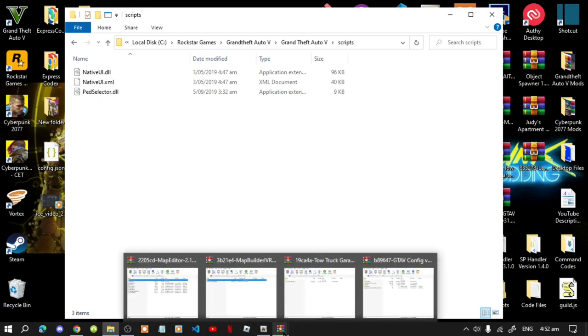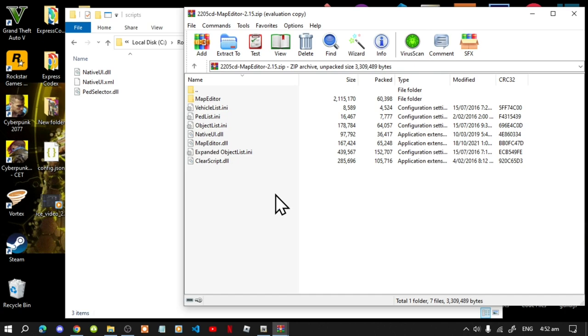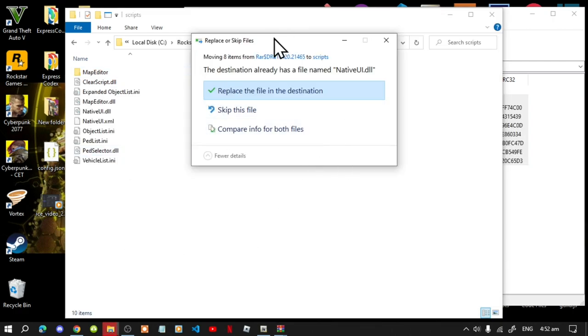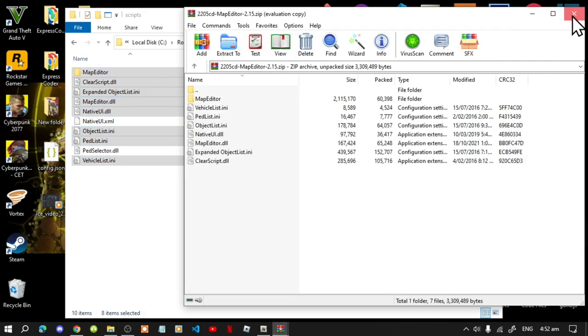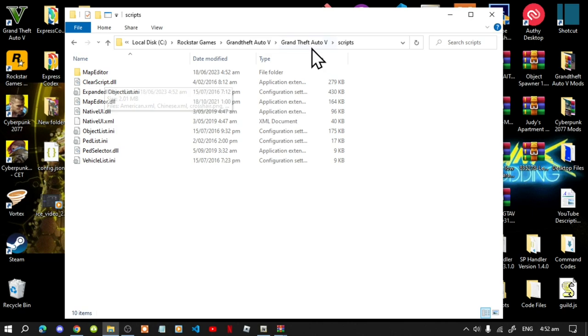Open up your scripts folder. Now open up your Map Editor extract folder, select all the files and folders, and drag them inside your scripts folder. You'll get a notification — just skip the file because you already have NativeUI installed. Exit out of your extract folder and you're fully done installing Map Editor.